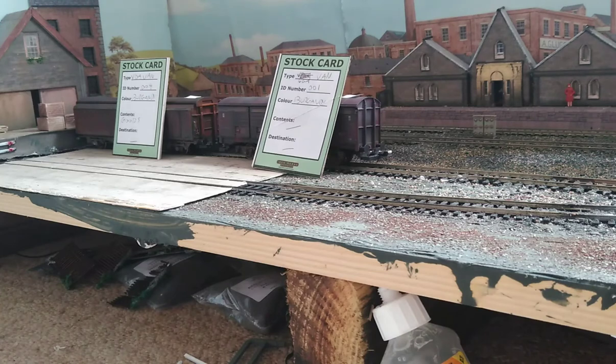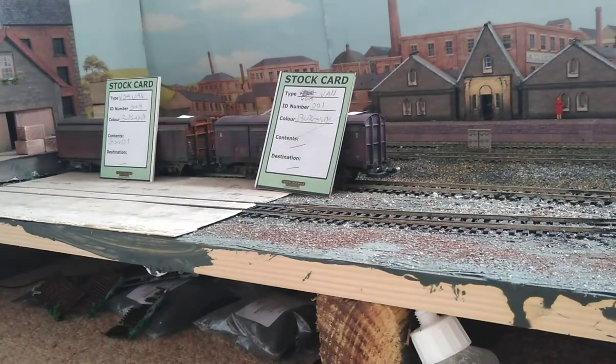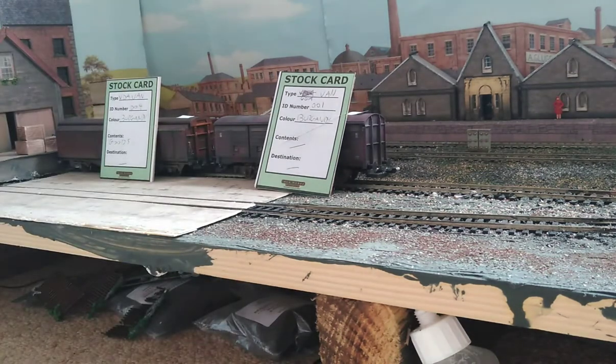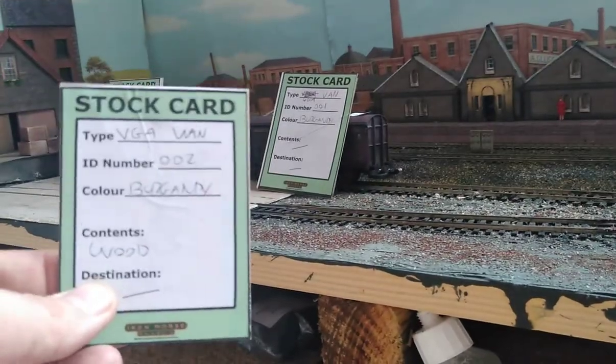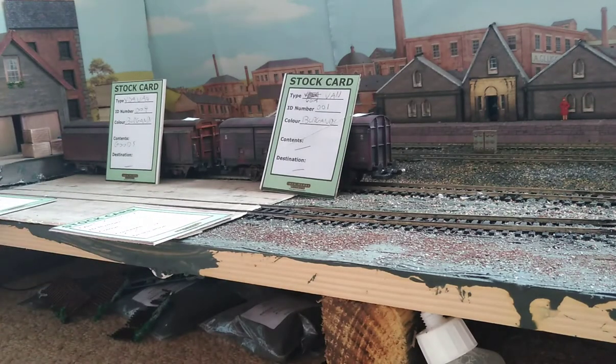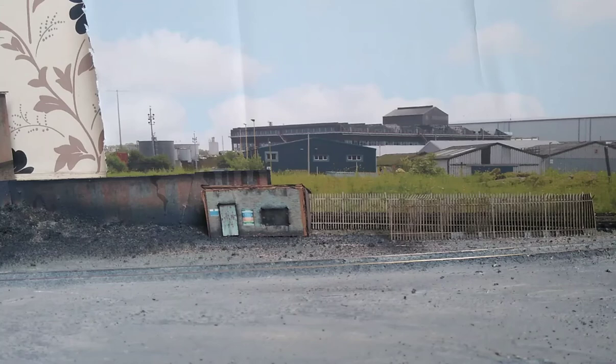We'll head over to the marshalling yard, get our train set up, and go from there. As best practice, before you leave for the marshalling yard it's best to decide where the wagons or cards are going to go by placing the cards on the areas you want them. Van two can go there and the aggregates wagon can go there — you can choose where you put things or roll for it, it's up to you.